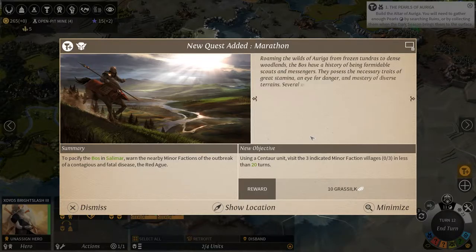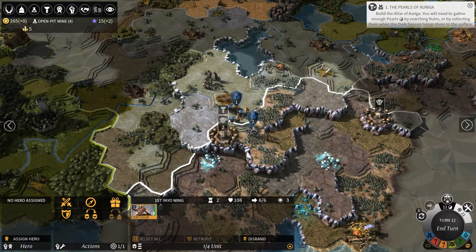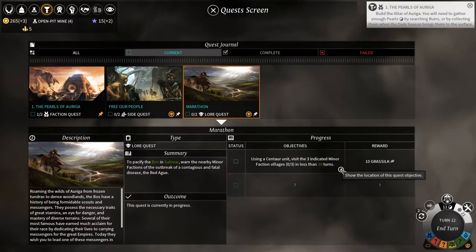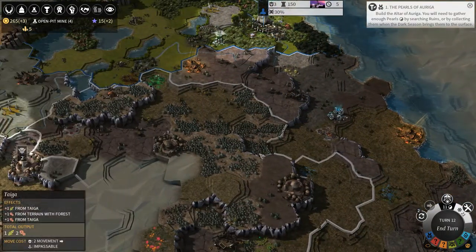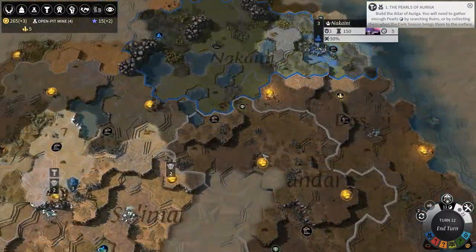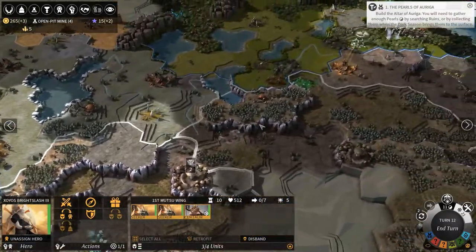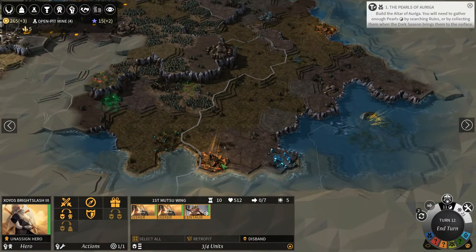Let's parlay with these, just in case, using a centaur unit. Visit the three indicated minor faction villages in less than 20 turns - how would I use a centaur unit? Oh, they gave me a centaur unit! Well, maybe I will ally with these guys. We have three villages here that we need to visit. Does it need to be in order? No, it does not. I think we can do this - that takes us a few turns, then a few turns for this, then a few turns. Yeah, I think we can do it.